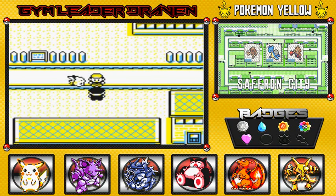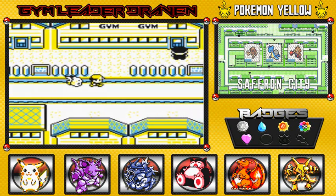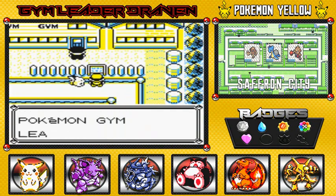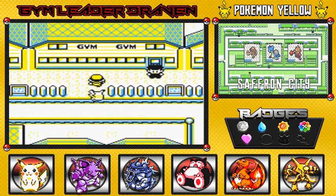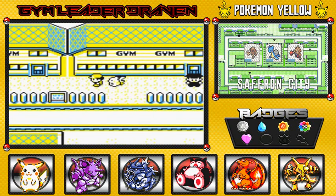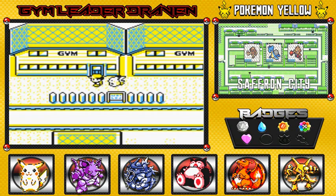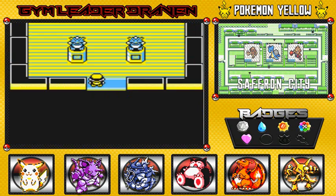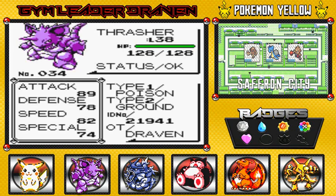There are two gyms here in Saffron City: the Fighting Dojo and the Saffron City Gym, whose leader is Sabrina, the master of Psychic-type Pokemon. The story is that it was winner-take-all between the two gyms to become the official gym, and Sabrina's gym won. We're going to go into the Fighting Dojo first and battle some Fighting-type Pokemon so we can get our prize — a Fighting-type Pokemon.